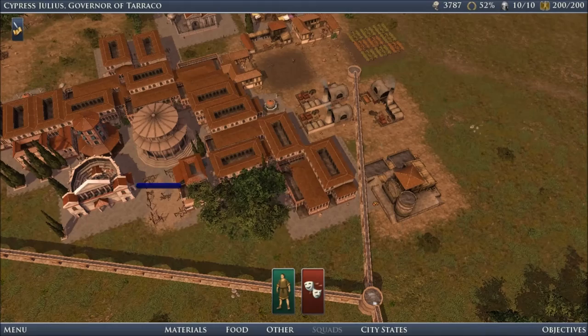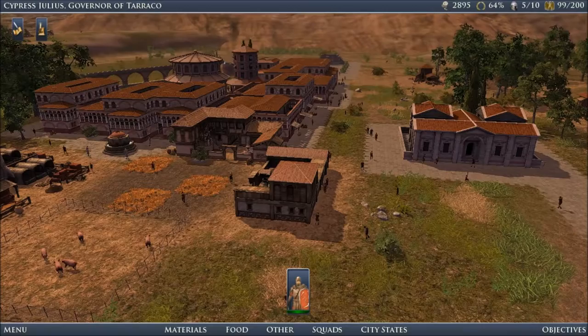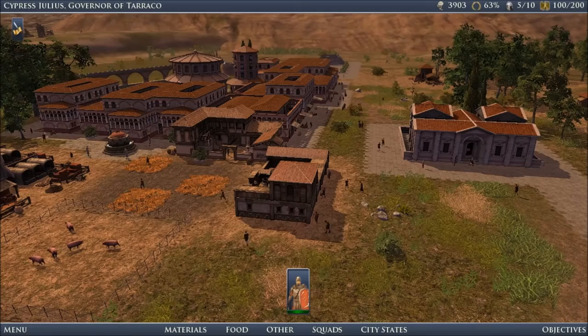In the end, I find myself giving Grand Ages Rome 2 out of 4 stars, but I don't give it a recommendation. As city builders go, it's average, maybe even above average, but it's buried under a visual design that makes you do far more work than you should have to. Thanks once again for listening. I'll see if I can find something a little more glorious next time.